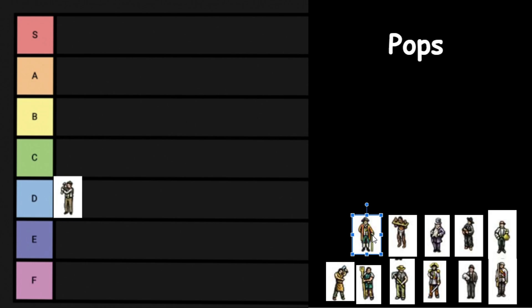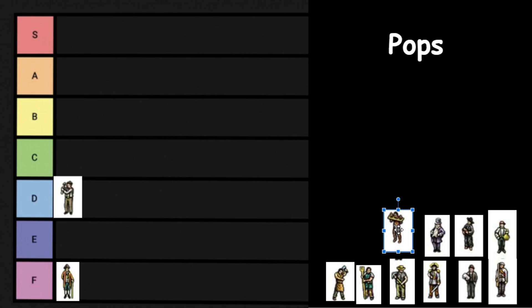Next up we have the Landowner, or the Aristocrat. In Vanilla Victoria 2, I think the Aristocrat is pretty bad. They kind of act as money sinks in the economy — they oversee and own the land and the RGOs, and they hire the Farmer Pop and the Slave Pop to work in their farms. They kind of just slow down the economy and reduce the flow of money, so they're in F tier.